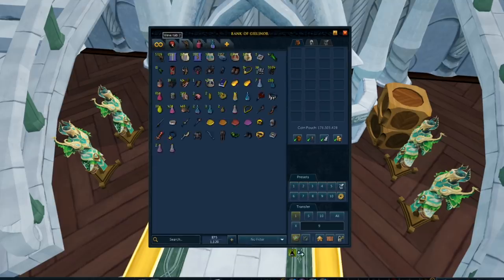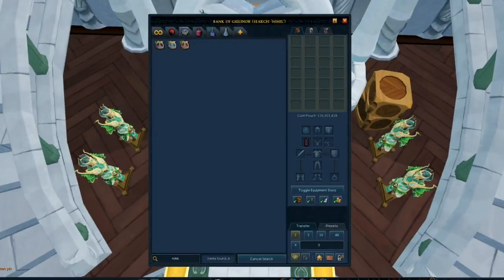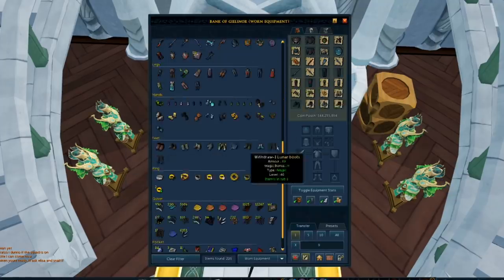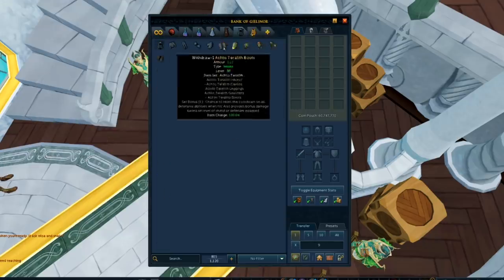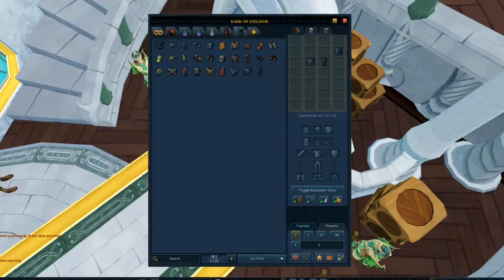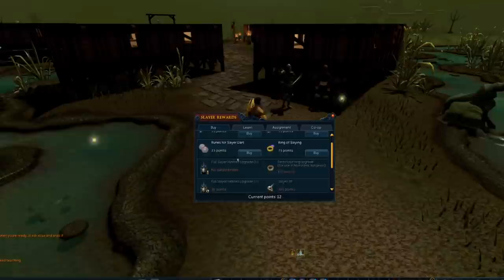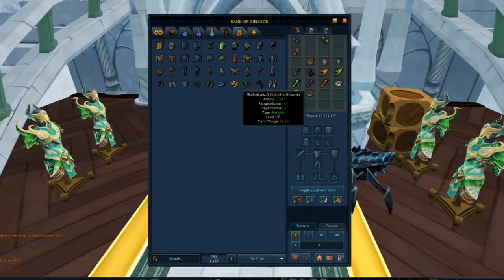My bank is a mess, and it has always been a mess. For years I've justified this mess by saying, well, the bank rework or placeholders, they're coming at some point, and when that happens, I'll clean my bank once. It'll be perfect, it'll be beautiful, and it will stay that way. That's been my excuse literally for years to keep this messy, disgusting bank — and my hardcore Iron Man bank is just as bad, so we're gonna have to tackle that one as well at some point.